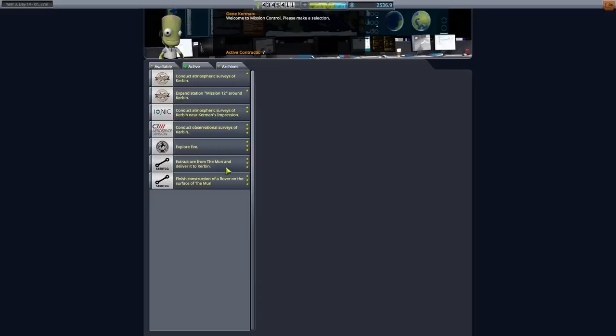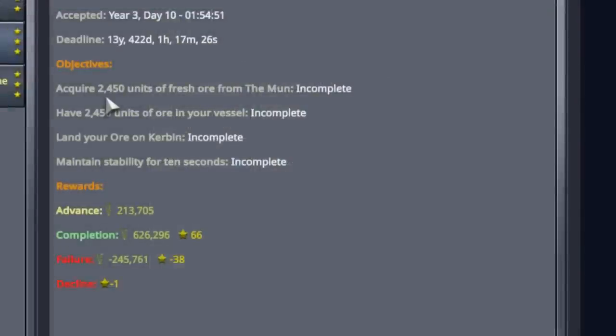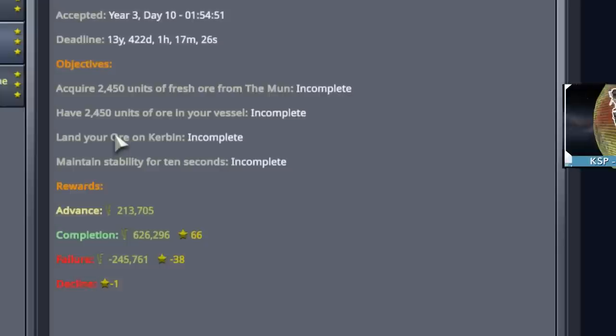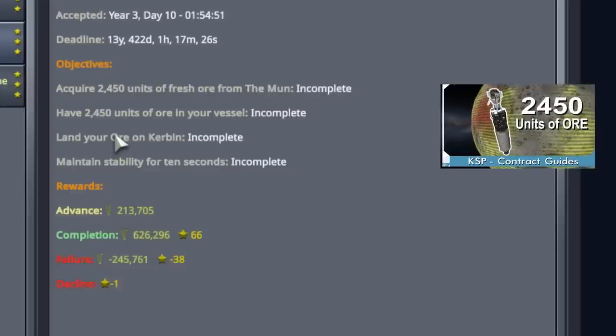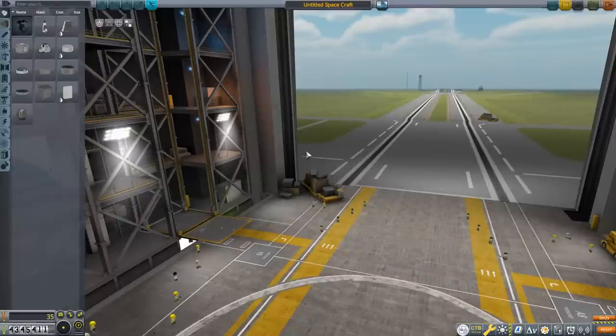A quick reminder of what the contract is: we need to acquire 2,450 units of fresh ore from the moon and land that ore onto Kerbin. It was last episode that I built that ore hauler — if you're interested in that build and its deployment, go check that video out. Right now I'm going to give you a quick glance at the tech tree so you can see where I am in my career, then get straight into the lander build.